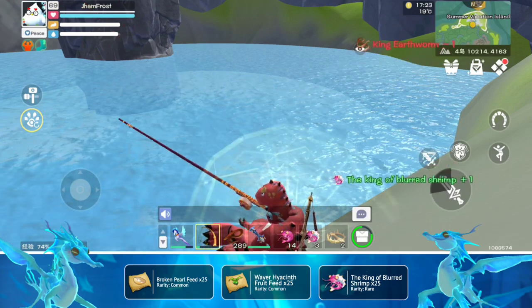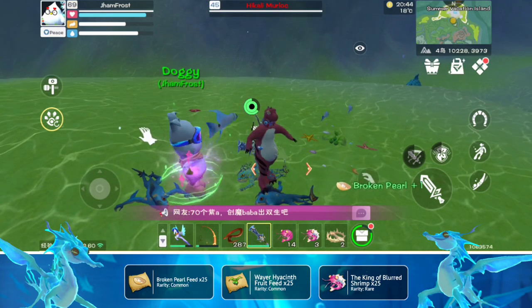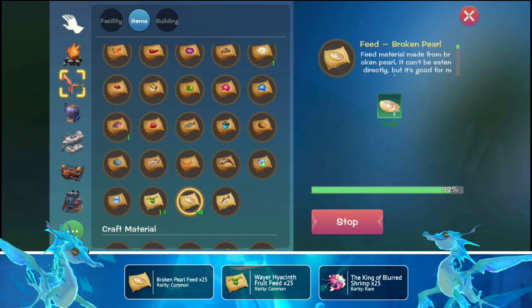You can fish King of the Blurred Shrimp in the new fishing spot. Collect Broken Pearl by killing Hickory Monsters. Go to the Workbench and make Broken Pearl Feed and Water Hyacinth Fruits Feed.